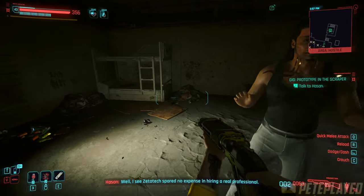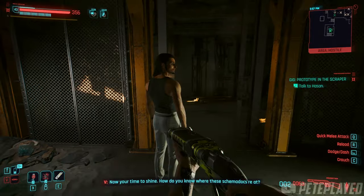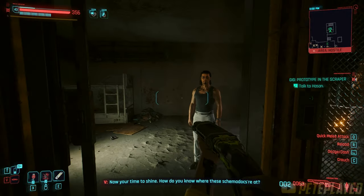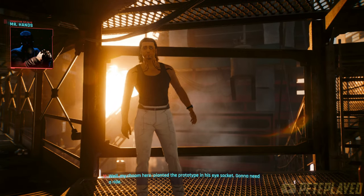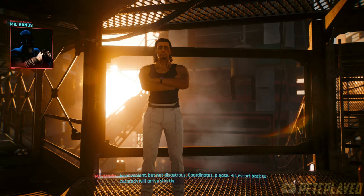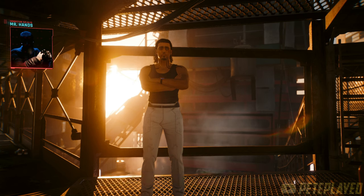Hassan's door code is 2753 if you don't want to bother looking for it. There's one more thing you need to do to actually get the weapon: when you escape with Hassan and call Mr. Hands to hand him over, you need to choose the option NOT to hand him over, so that Mr. Hands just grabs the implant but lets Hassan go.